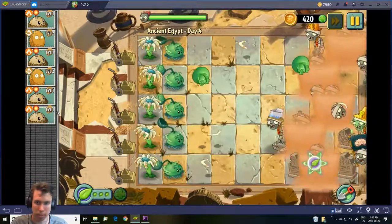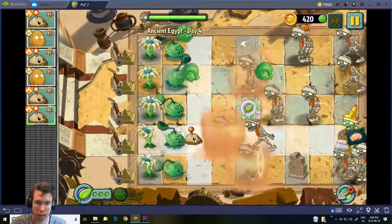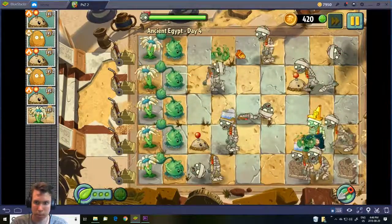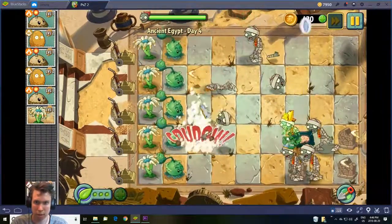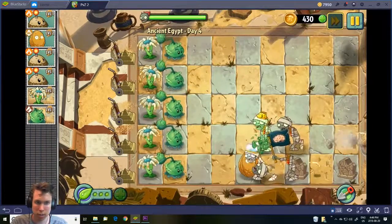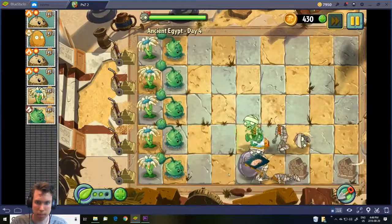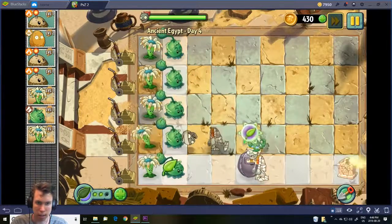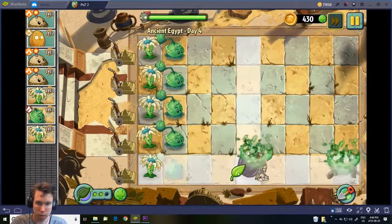The walnut's plant food ability puts two other walnuts on the map and also fully charges it — it gives it a metal casing so it's harder for zombies to eat through.